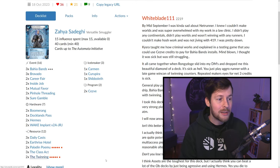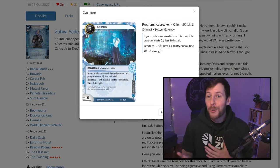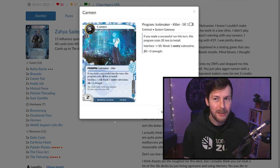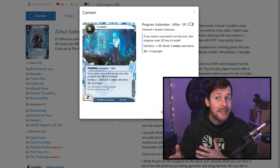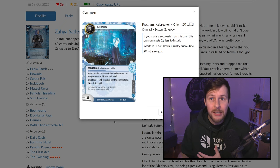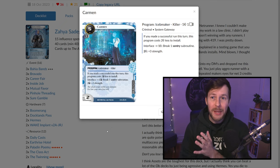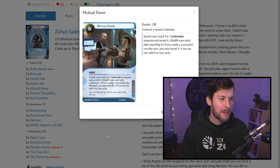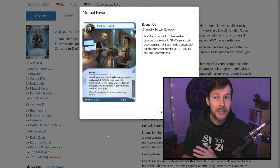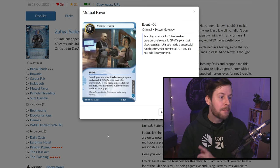In terms of breakers, this is not too dissimilar from a criminal list — running one of each breaker. They're okay, not often amazing, but not the worst. Running one of each means we have to be a bit scared of program destruction, and we're not very consistent at finding the right icebreaker. For that we have two things: firstly, one copy of Mutual Favor — if we're missing a certain breaker type, we can search our deck and put it on the table.